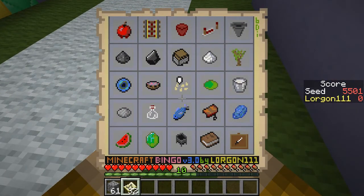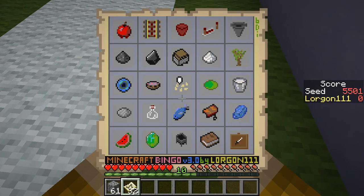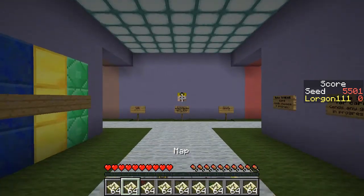It is time for more Minecraft Bingo this week. The first seed we have this week to play for Bingo is seed 5501 with the card pictured here. I plan to go for the second row from the Gunpowder to the Acacia Sapling, so let's get started.